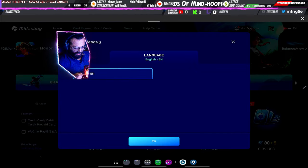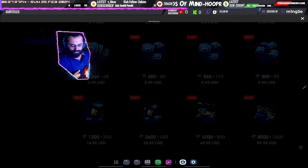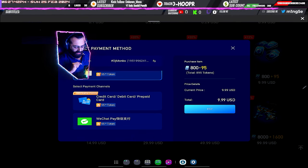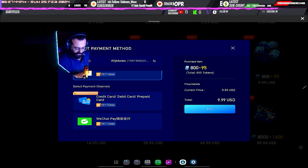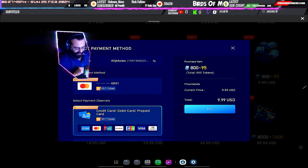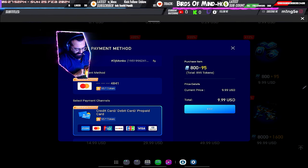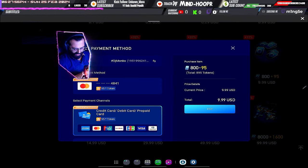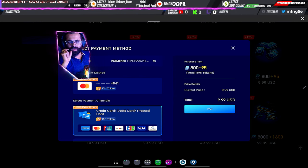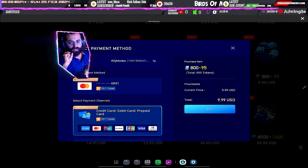Set the language to English, select 800 dollars. You need to have a credit card — you can add a credit card, debit card, prepaid card, or anything. The available cards are Amex, Mastercard, UnionPay, Discover, JCB, Visa, and Diners Express. Make sure your cards are registered to make payments in USD.